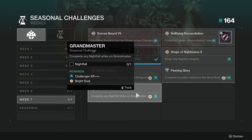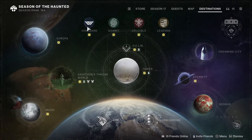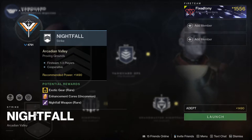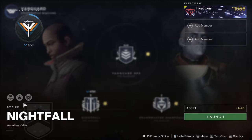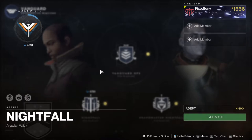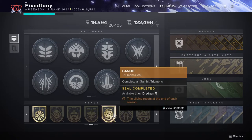Last one: At Least Grandmaster — complete any Nightfall strike on Grandmaster. Depending on what the Nightfall is, let's check it out. This week it's Arcadian Valley, which is Proving Grounds. I believe it's the one with the big Cabal at the end. I've heard it's really easy. All nightfall loot drops are doubled this week, so depending on the drop — if it's the sniper rifle — I might actually do it.